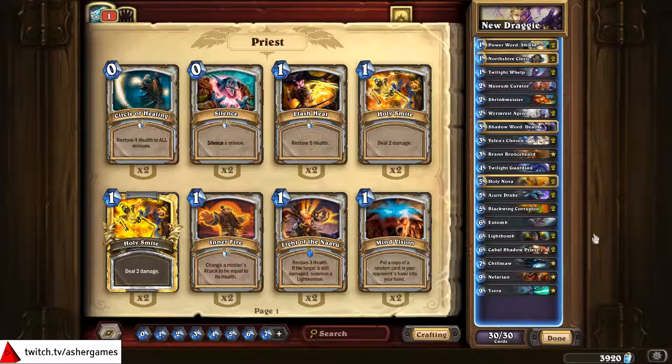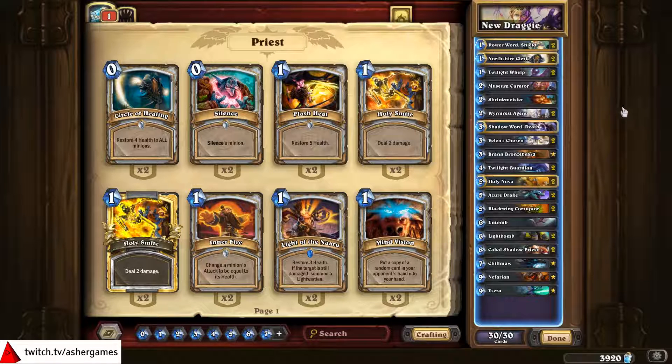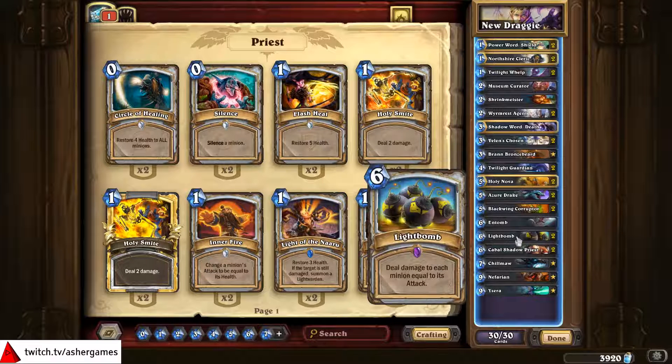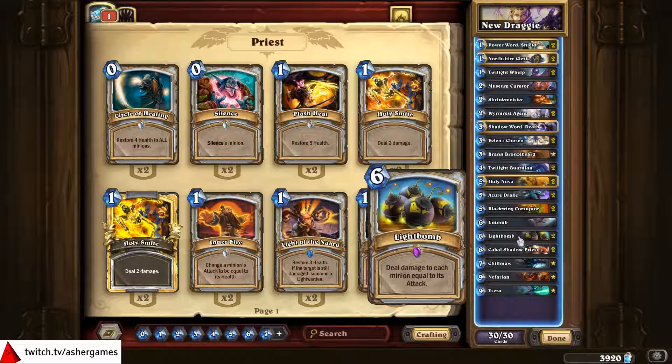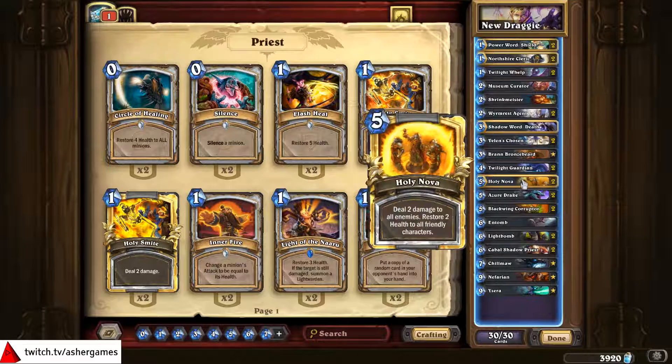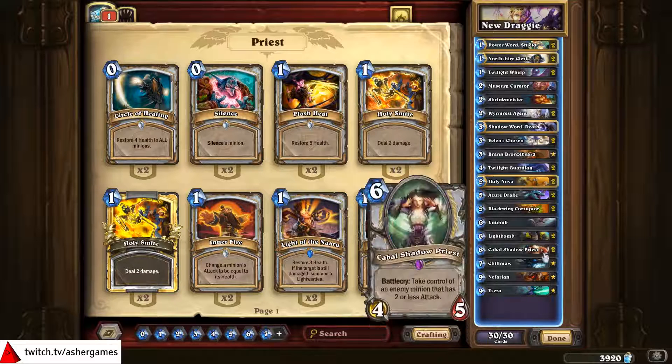But let's talk deck. Dragon Priest is very much a board control, get tempo, play your cards and win deck. It loves playing on curve and has a very nice, friendly curve for the most part. There are some new tools worth speaking about. This was a list taken from the Competitive Hearthstone subreddit. For a while I was running two Entombs and one Light Bomb instead of two Light Bombs and one Entomb, but I find the two Light Bombs very important to this deck. There's a lot of board clear between two Light Bombs and two Holy Novas, and you can also get a Ysera Awakens — though that's not exactly reliable — and Chill Maw being able to blow things up.